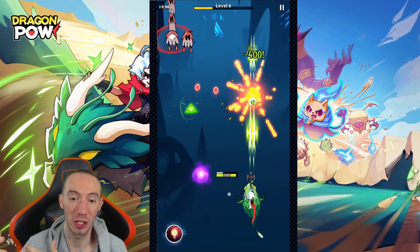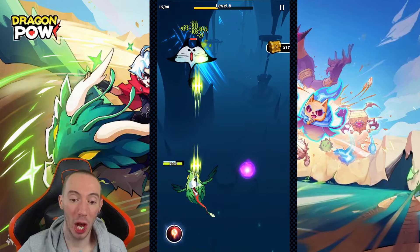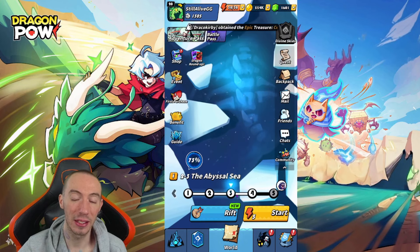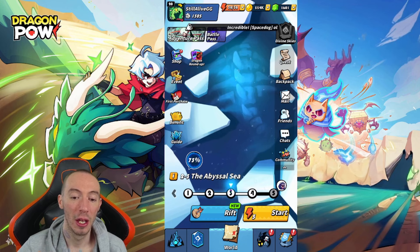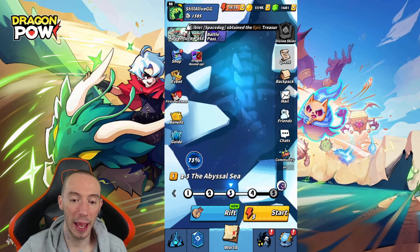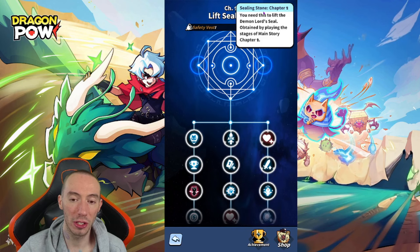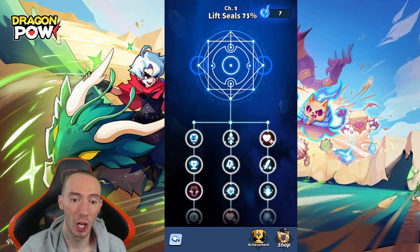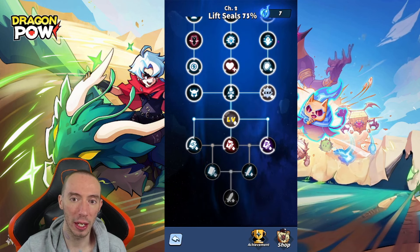That's going to be because of your seal progress — if your current isn't close to the recommended, the enemies are going to be complete bullet sponges and you'll basically do no damage. To combat that, go do the next highest stage possible that you can beat and farm it by replaying those lower levels again and again. Every time you do that, you're going to get these little items called sealing stones. You then use your sealing stones to unlock different talents on what I'm calling the Lift Seals talent tree, and every time you progress through it, it's going to increase your percentage. Right now I'm at 73%.